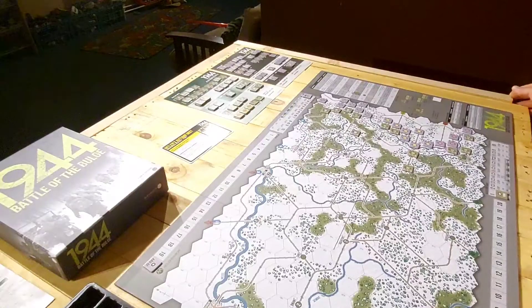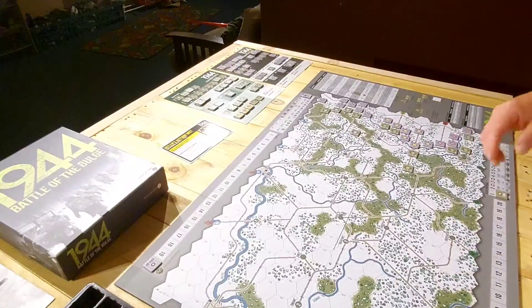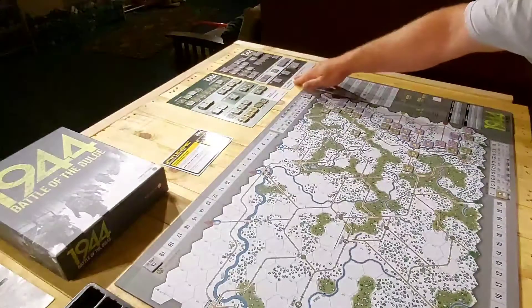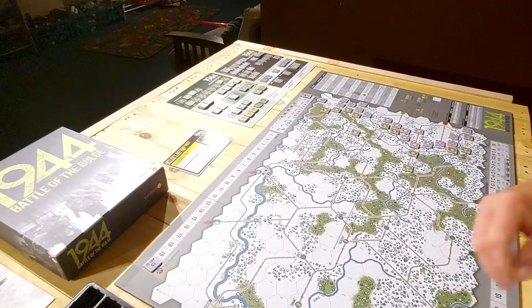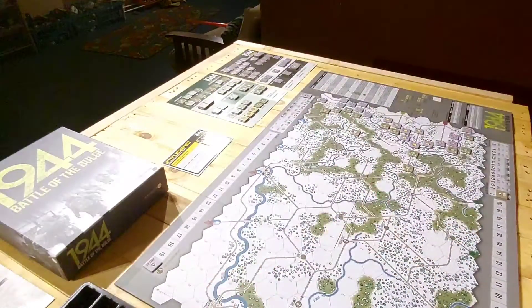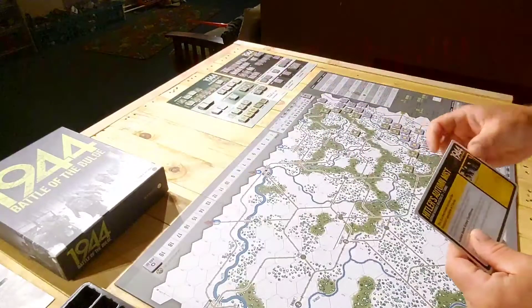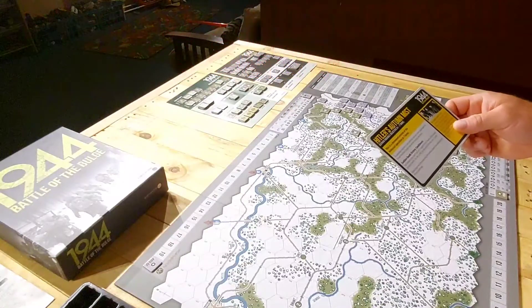Welcome back! We've got 1944 Battle of the Bulge sitting on the table ready to go. We're set up with our cards out, unit cards laid out to make it easier to track hits and flip units when reduced. We've got our tray out, instructions ready. This is my first time playing, so if I make any mistakes let me know in the comments. We're going to do a walkthrough on the scenario 'Hitler's Autumn Mist.'